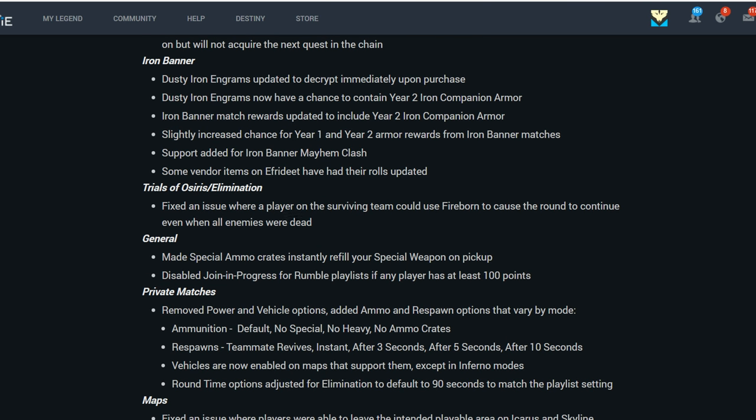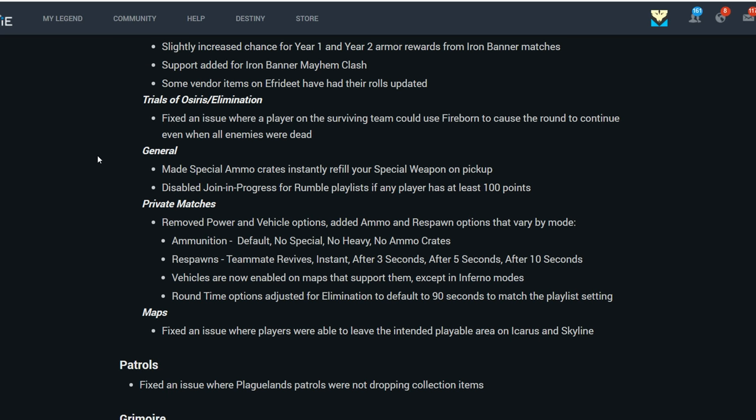For Trials of Osiris, they fixed an issue where a player on the surviving team could use a Fireboard to cause the round to continue even when enemies were dead — that was always sad to see, especially when the enemy team teabagged you for an extra 30 seconds. Some general Crucible changes: special ammo crates now instantly refill your special weapon on pickup, which is awesome because you don't have to just reload your weapon.